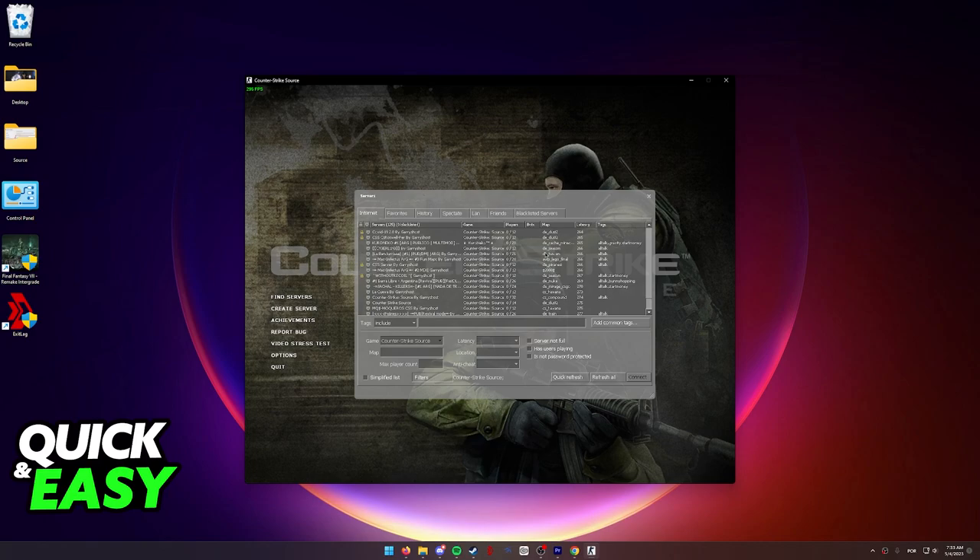Because Steam does not allow you to simply join someone else's lobby by right-clicking their name and selecting Join Game or Invite to Game, this is the second best option that you have in order to get the CS Source experience and start playing immediately.